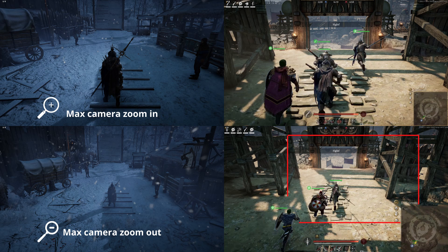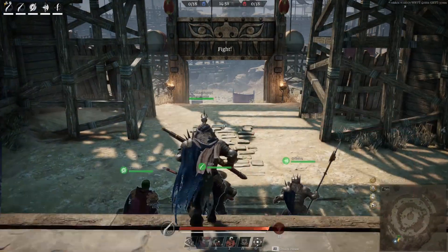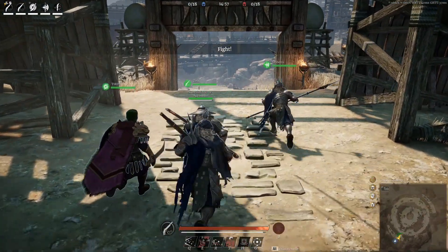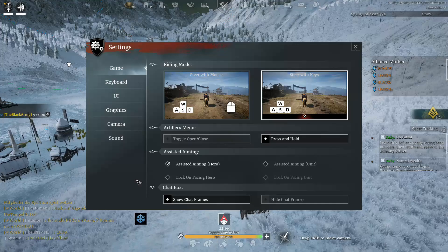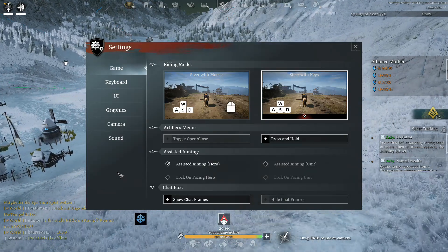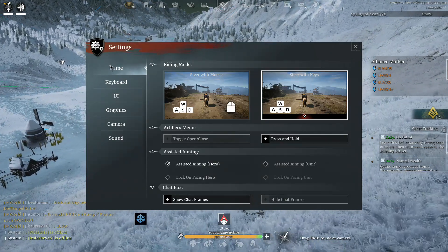Here is a comparison example — I will show you again so you can see what I am saying. Tip number two: riding mode. You need to choose the correct settings for camera angle and movement depending on what you are trying to do.